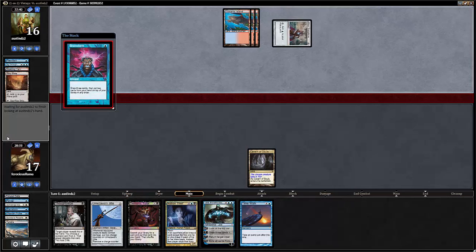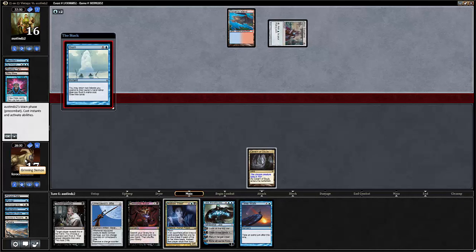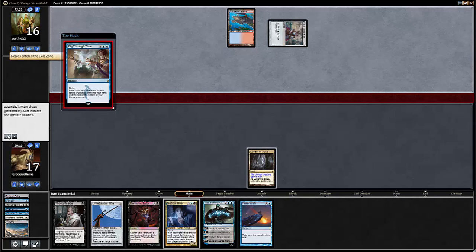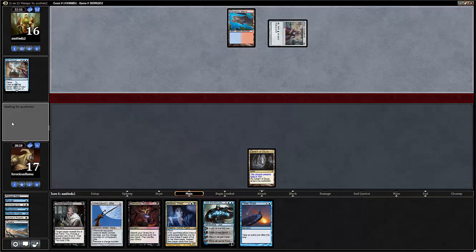A lot of people always say about Vintage — one of the things that makes it such a cool format is that a lot of the time, in order to win, it's not about the most powerful cards. It's about powerful cards and cards that do other things, and the other things are extremely important. He's doing Dig Through Time again — this is becoming unwinnable because we have no mana. So I'm just going to play it out.